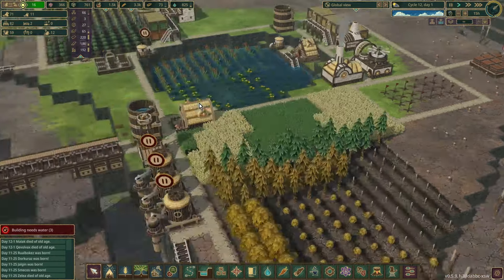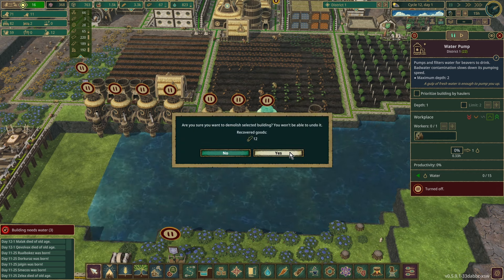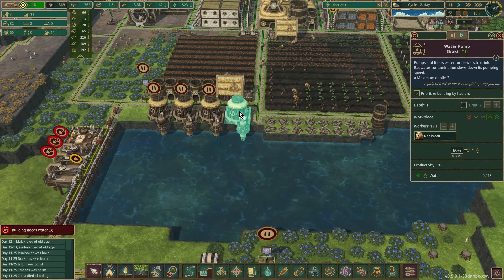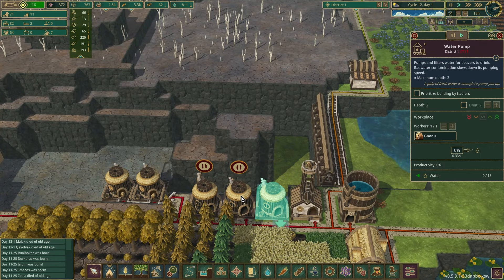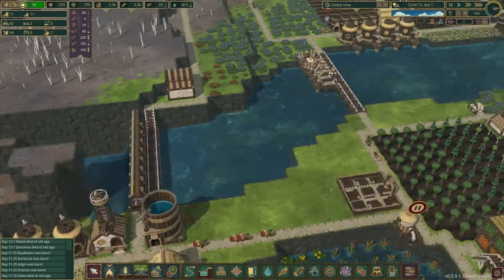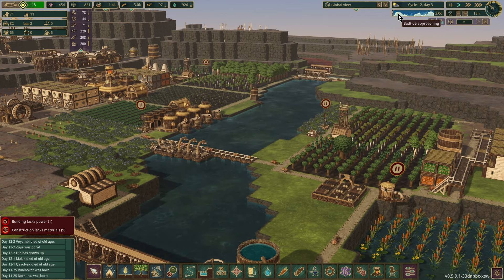The first thing we want to do with the explosives is start deepening this section here. To that end, I am going to demolish these four water pumps. I will turn these on so we can start replenishing our supplies. I'll drop the floodgates there and turn these on as well, but I'll pause these two. Day three has just arrived and we've just had the bad tide warning — that's a short wet season. Hopefully it'll be a short bad tide.